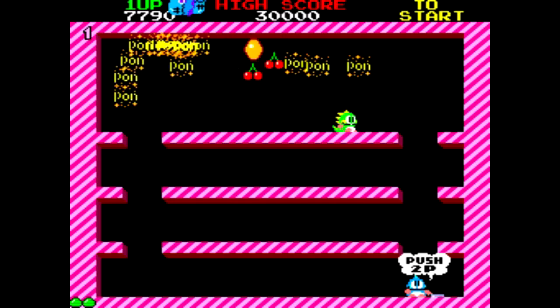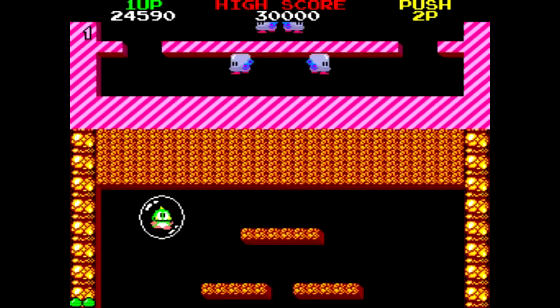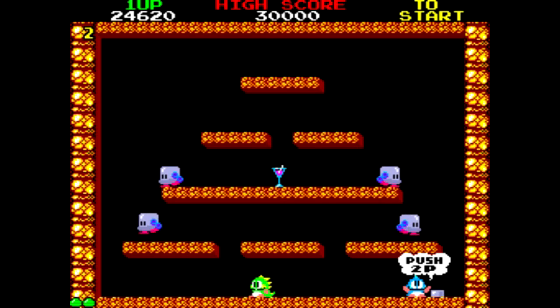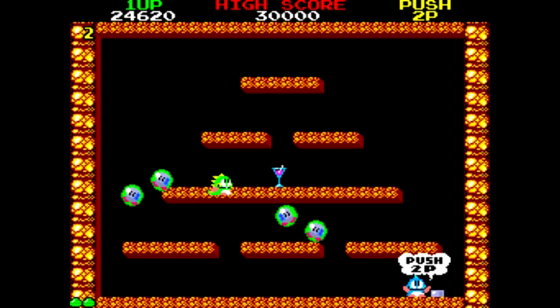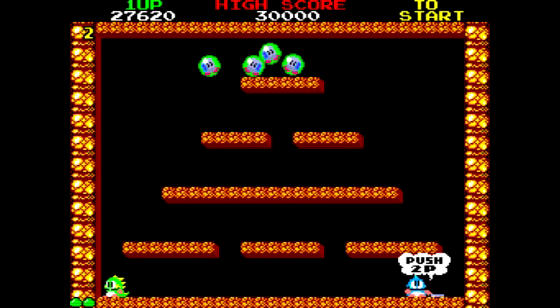¿De qué trata este juego? Pues bueno, no tiene ningún misterio. Básicamente han robado a nuestra amiga o novia, como la queráis llamar, y nos han convertido en un pequeño dragón que escupe burbujas por la boca, como veis. El juego consiste básicamente en ir pasando nivel tras nivel hasta que conseguimos llegar al nivel 100, el último nivel que tiene el juego.